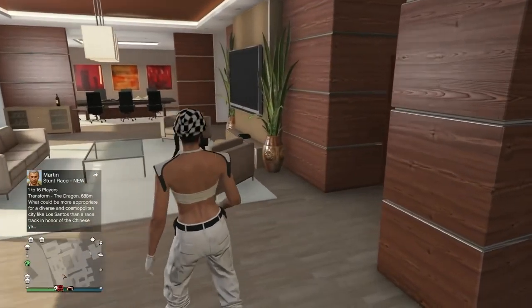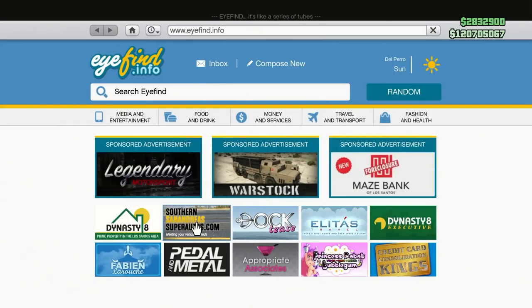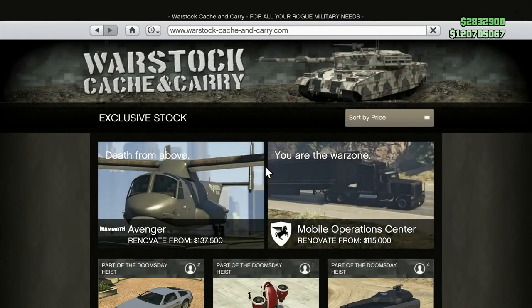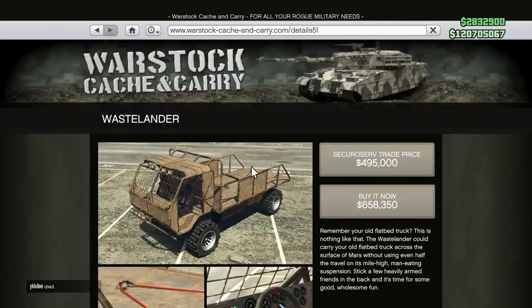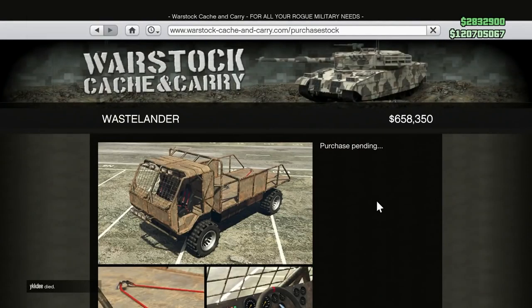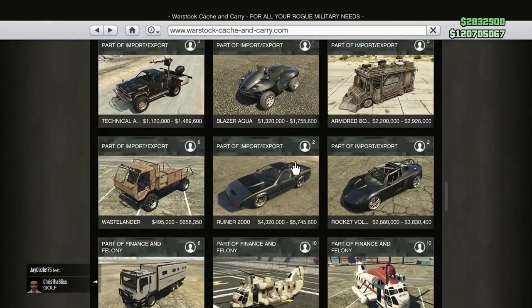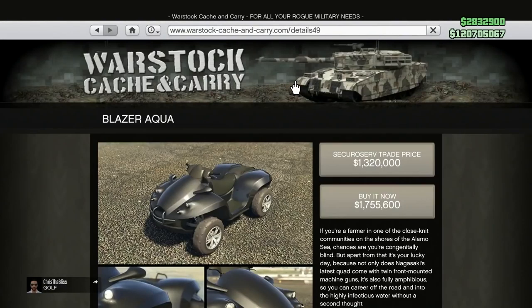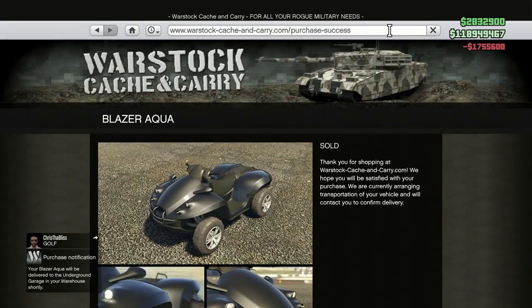The cheapest special vehicle is the Wastelander. When you open up your phone and go to the internet, head over to the Warstock page — that's the sponsored advertisement in the middle. Once you click on the Warstock page, scroll down and find the Wastelander. The Wastelander is the cheapest at six hundred and fifty-eight thousand dollars.